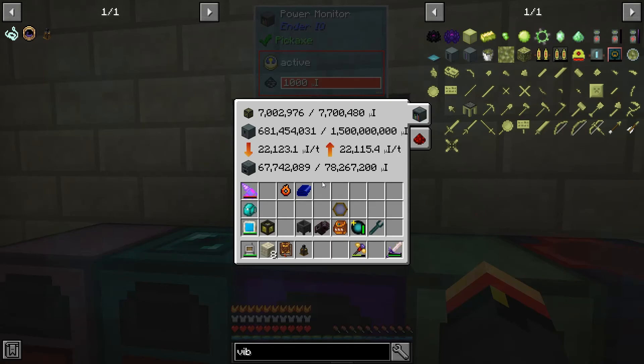I know you can store way, way more in Draconic, and Draconic uses crazy amounts of power that I just can't conceive of. But I don't think there's any other mod that uses power anywhere near on that scale, which is probably why there's no good method for storing that much power — because why? What would you ever do with it?